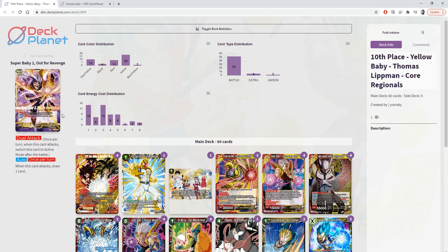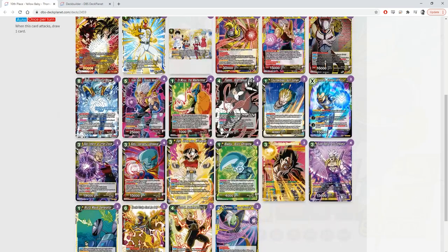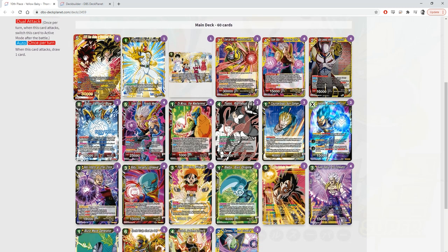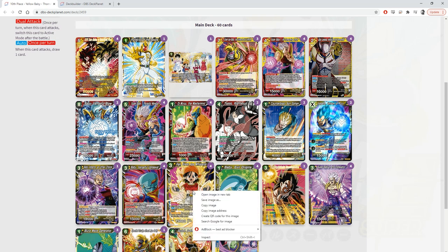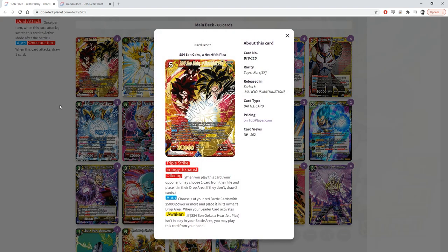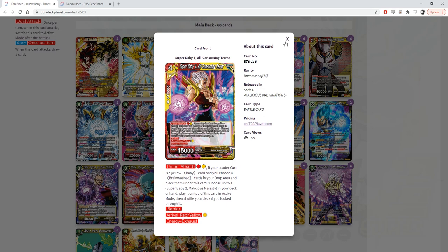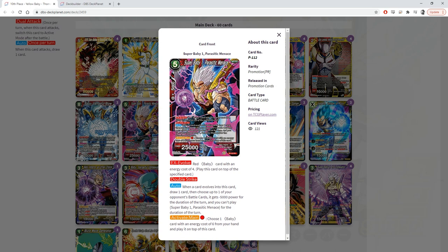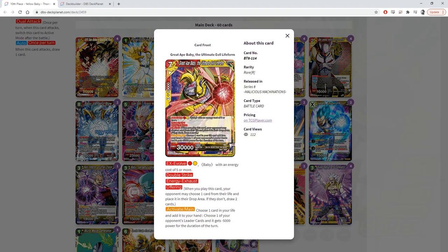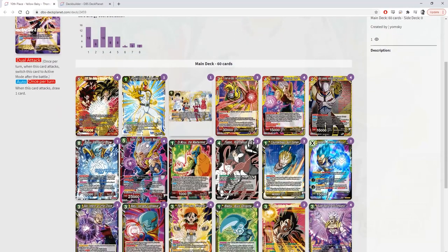There's a bunch of cards that really facilitated that, especially like the cards running in here. We've got Pan, Great Ape Whisperer, and SS4 Goku. SS4 Goku is still used today, and Pan's used — people are teching it into Shenron. The idea with Pan is that if your life is at two or less when your leader activates Awaken, you can play this card for free. Super Saiyan 4 Goku works the same way as long as you have a red battle card with 25k power. The main combo is you rival out Super Baby 1 for only one yellow, then EX Evolve on top of the red promo, and from there go into either the seven-drop rare or the six-drop baby.